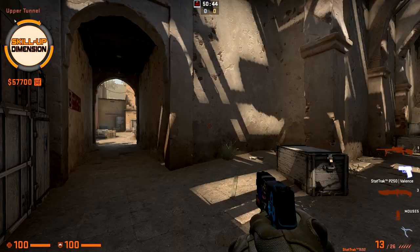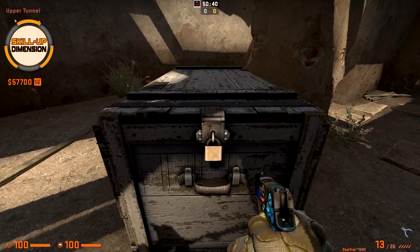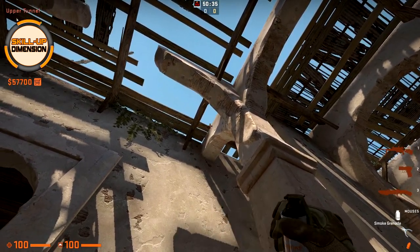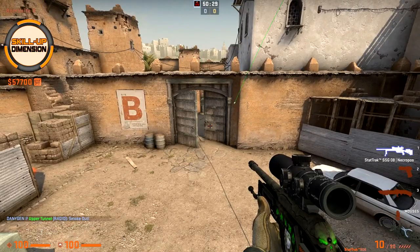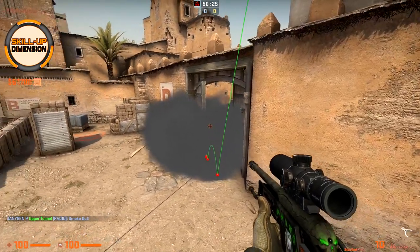For a doors smoke, come here towards this box to the middle, aim as you can see this corner — slightly above that — and just throw. The doors are perfectly smoked.